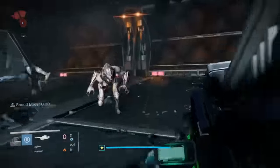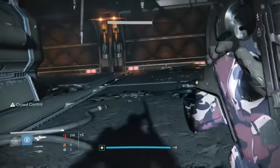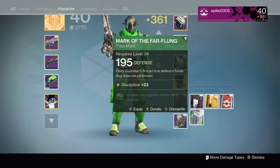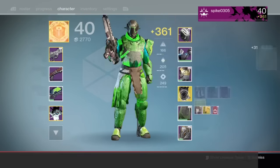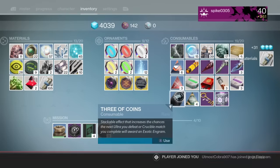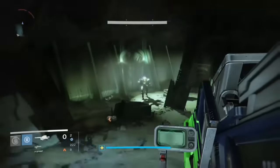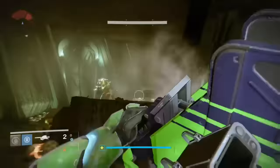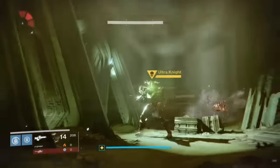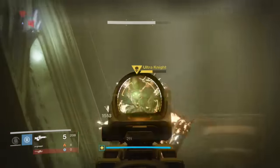Right after you kill all these people you want to keep going straight. There will be some Thralls — if you haven't killed them already just kill them. When you are right here you want to pop a Three of Coins right now. My friend does join and as you can see he doesn't really get the exotic. You want to kill the boss over there. This has a cooldown time so after you do one you can't do it again — you'll have to wait an hour or do some Crucible, some Heroic Strikes and all that.